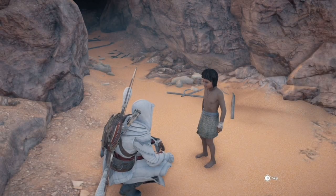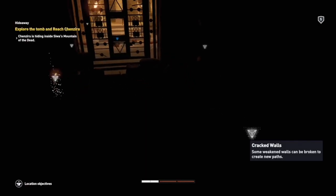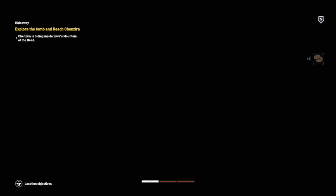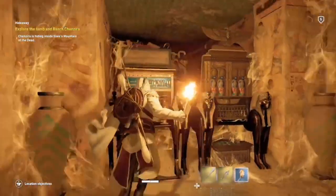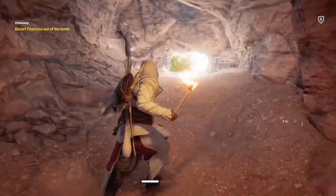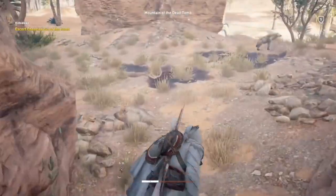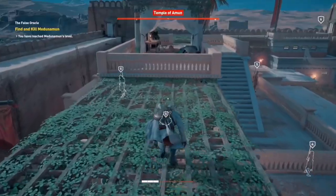I did another side quest where a kid told me another kid was trapped in a cave. I'll be allowing myself a torch purely to see — I'm not allowed to use it for anything else. I escort the kid out of the cave, and finally, freedom. There's hyenas. Every man for himself.